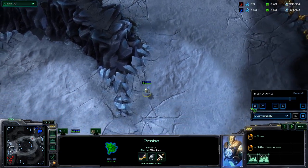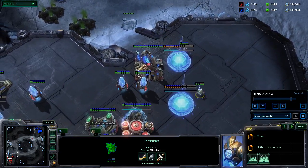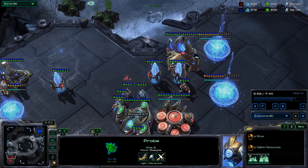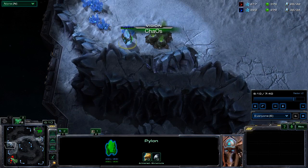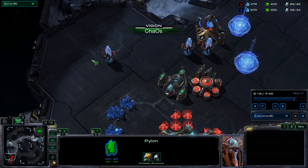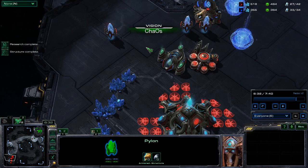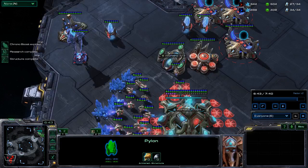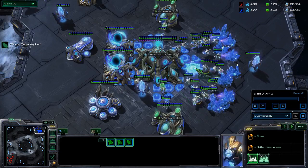The probe is on a mission going in. He comes in — and oh, the probe dies. A little bit unfortunate. But if you look at my vision, I actually didn't scout it. But since he pulled probes and was desperate for me not to scout, I was tipped off that he's probably doing DTs. So I immediately throw down the forge and throw a cannon in my mineral line.